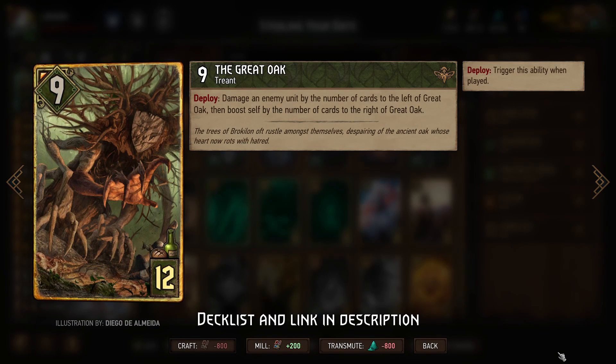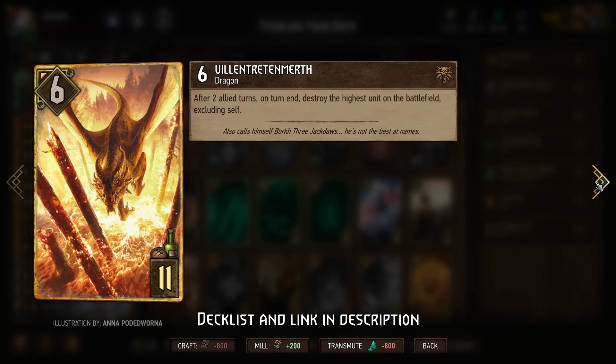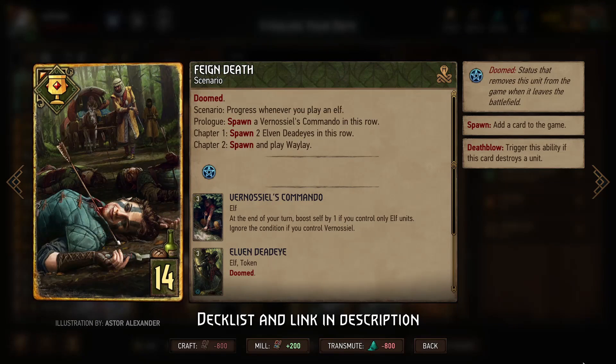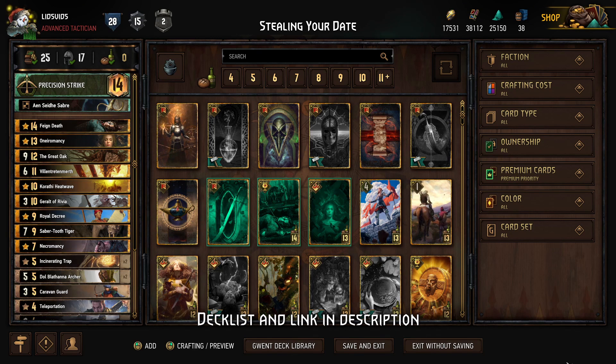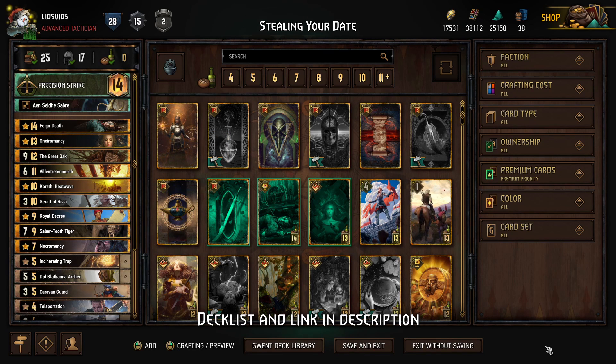Alternatively, if you want to avoid playing the first unit — which is generally the right thing to do in this event — you also have Incinerating Trap. For the big stuff, we have Great Oak, which gives us a big point slam, a big source of damage, and a way of stealing our opponent's biggest units. Villain Tretan Mirth handles something too big to steal, or Heat Wave and Geralt as other ways to destroy it. Lastly, Feign Death gives us a lot more units on the board, helping us flood our rows with more cards than our opponents could ever steal. Overall, the deck is really simple but really effective.